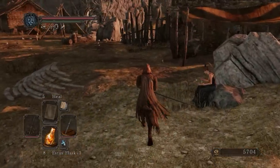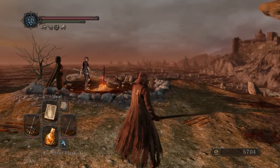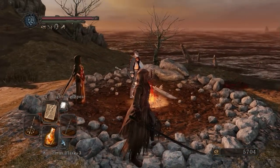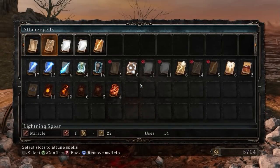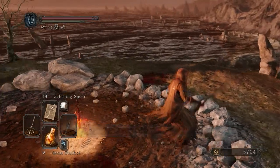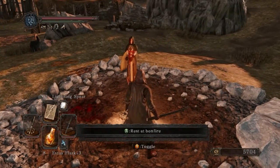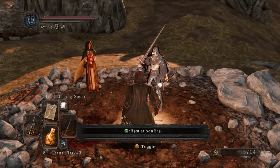The easiest way to get chunks is by going through that bell tower — which is probably going to destroy us, just saying. I might consider respeccing just so I can lower my attunement a little bit and put those points into dexterity, but for right now we'll stick with what we have. I could get another attunement slot for spells at 40, though we don't really need one right now. I think I'll be devoting everything I can to dexterity.